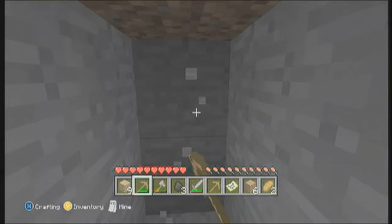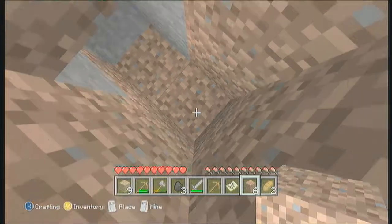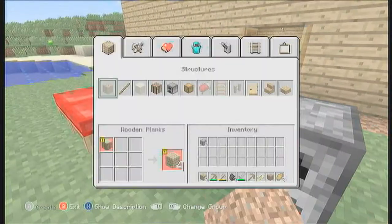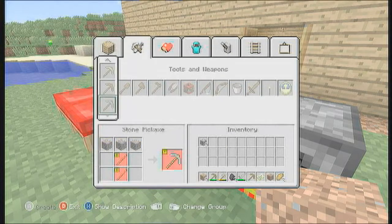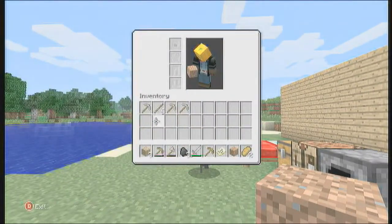Should I cook this pork chop or not? Do you have enough — what are you cooking it with? Wood. Yeah, why not, we got like a forest right beside us, so go for it. Alright, I made three picks.